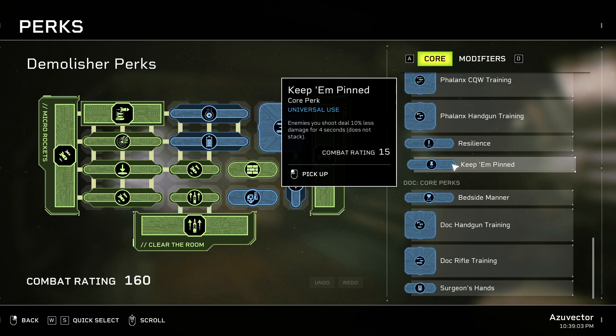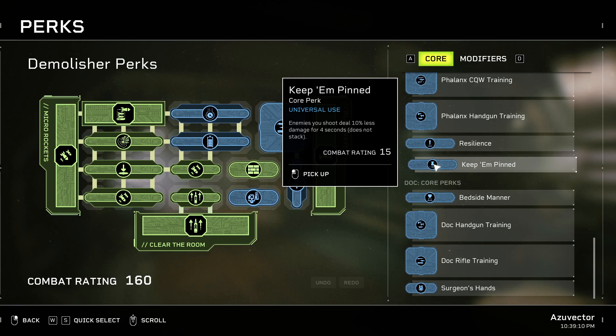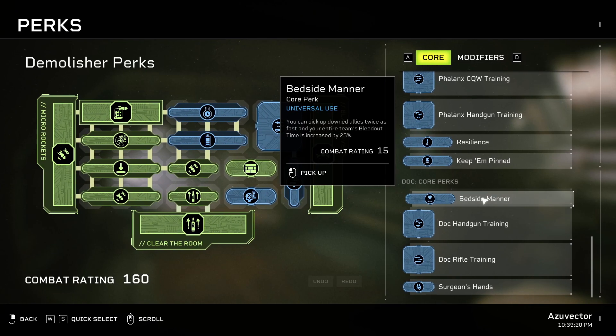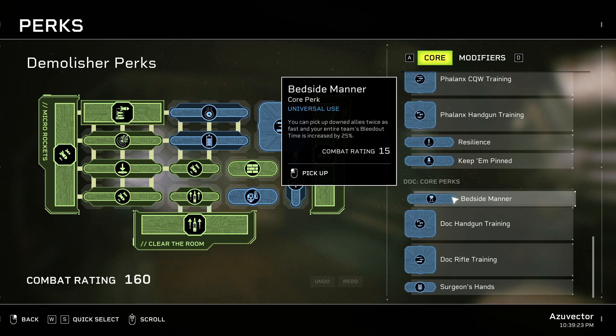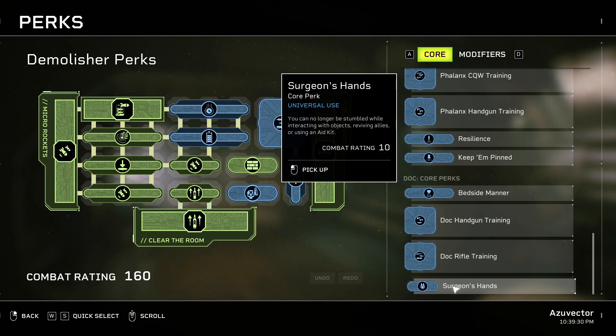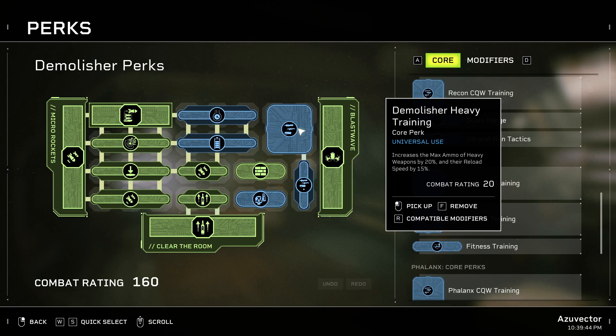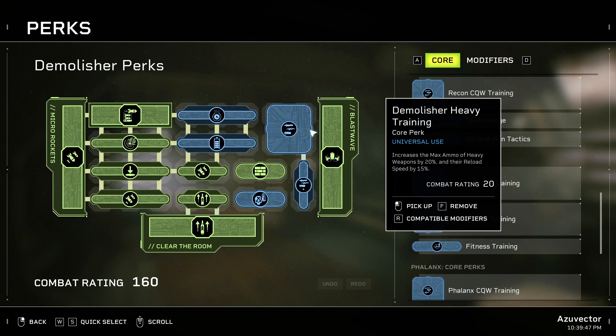Keep Pinned is generally a bad perk for explosives — anything you want to keep far away from stuff with. Synths are okay with it. Xenos will typically do more damage than these will reduce. Bedside Manner is always good — you can pick up allies who are going down much faster, their bleed out time is longer. That's important on higher difficulties. Surgeon's Hands prevents you being stumbled out of reviving people or interacting with things — can be useful, but generally not what I'm going for with this build. Demolisher Heavy Training gives Max Ammo and Reload Speed. Lancer Heavy Training gives Handling, Magazine Capacity, and Max Ammo but not as much — and my switch speed is already pretty quick.